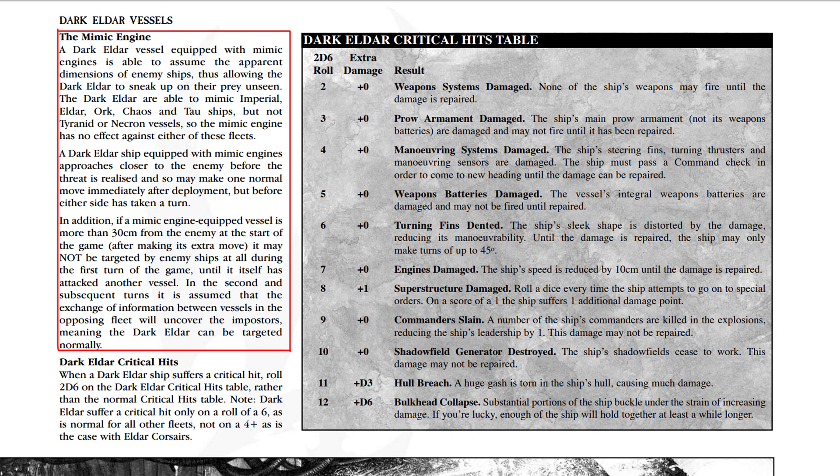Visually in-game, if Tindaelos wants to be creative with the Mimic Engine, they could make it function similarly to the supercharged void shield — unable to be attacked for 10-20 seconds. They could go all sorts of directions with it. The Dark Eldar also have access to the Impaler Assault Module, which is essentially an additional boarding option — actually a weapon, not standard assault craft.